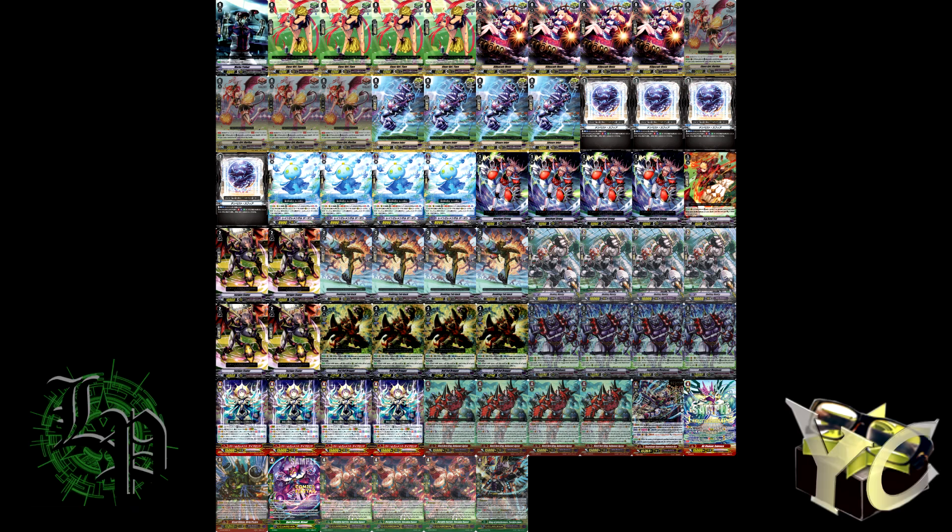The initial design of this deck was playing Jelly Beans, because Jelly Beans were able to fetch you a vanilla, which is really nuts, especially when you put together the Zazan. But we ended up cutting Jelly Beans and just playing 8 Force grade 3s. The important thing is that all of them have a rearguard effect, which is really important because when you're bashing for like 20k or 30k with your Cyclone buffs, if you're putting a grade 3 onto the board, it needs to have a really solid effect. So we've got Bad End, who gets the crit, and then Juggernaut, who is just 23k base, which is then boosted further with a vanilla boost.